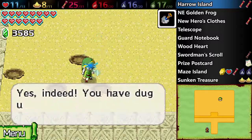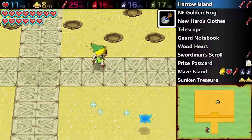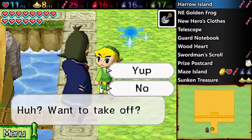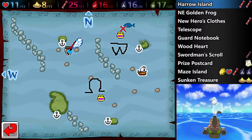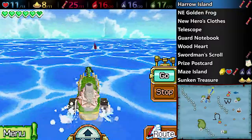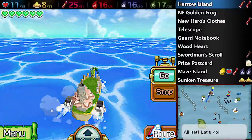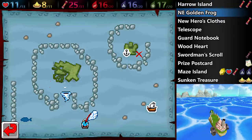Once you find both treasure maps, that is all we have to do here. I was actually super lucky in this particular recording — I got them both on the first try. I'm going to go ahead and dig up the remaining treasures, then go ahead and leave Harrow Island once you've gotten the two treasure maps. Otherwise, you have to actually sail away and then sail back to Harrow Island to start the game again. You can't just leave and talk to the Gossip Stone — you have to actually sail, which is kind of weird. But you just keep going to Harrow Island repeatedly until you have both treasure maps.